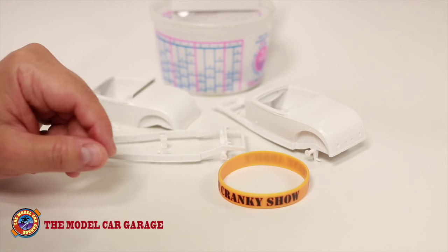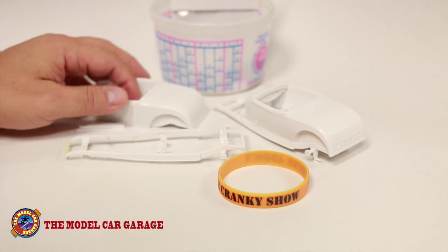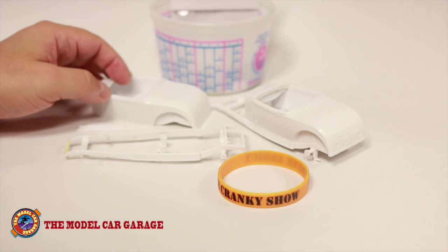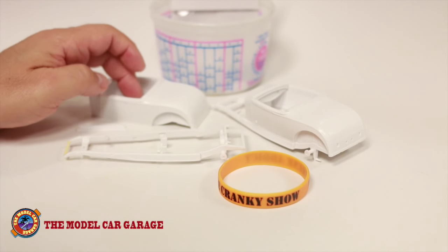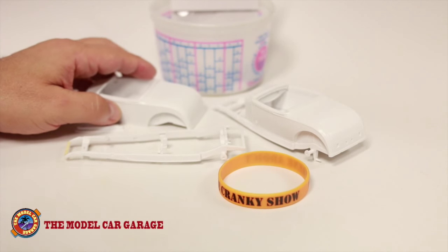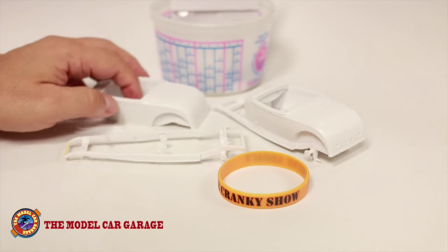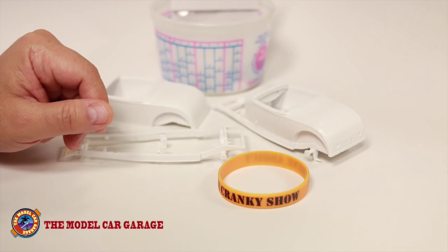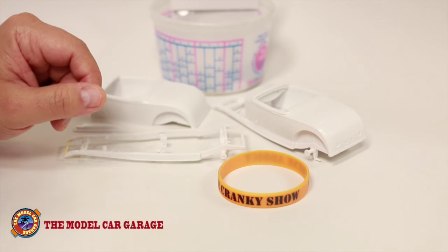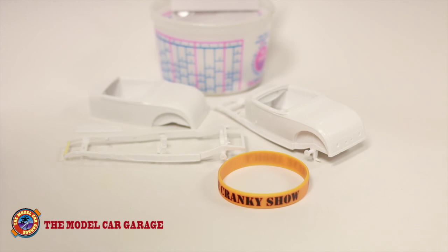The prince is really going to be very satiny, silky, smooth surfaces with some fairly cool graphics, a lot of chrome, and a lot of aftermarket parts. And then the pauper is going to have rust and grunge and all of the good stuff. Anyway, we're just talking to keep the excitement going — do stay tuned in for more Cranky Show, my friends, and stay tuned for the next episode of The Prince and the Pauper.